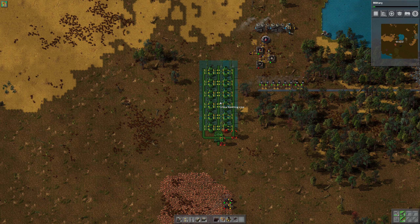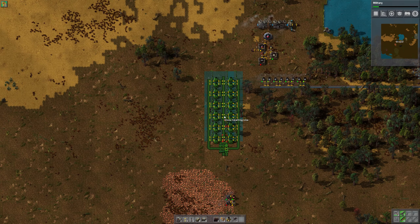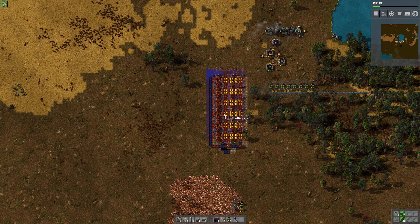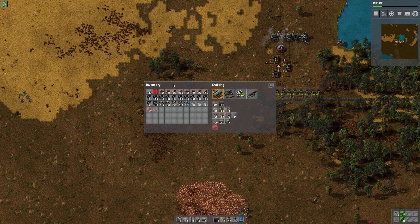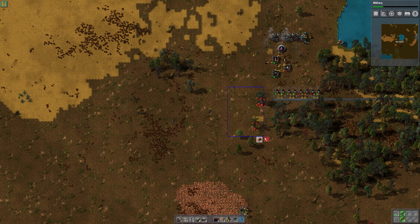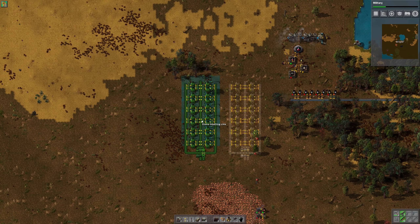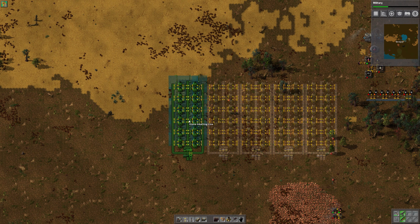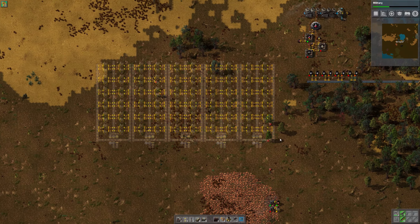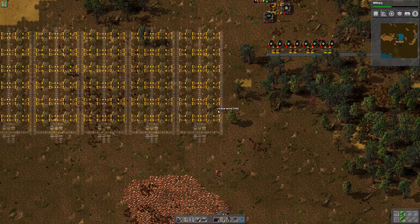I want to make sure I have enough gap here to do any type of balancing with the copper, and also enough space to make sure we don't do anything with the power. I think this is enough space. Something like this right here — that was not intentional, I tried to hold it down to drag but you can't do that with blueprints. Let's use Shift to get rid of the deconstruct order. There we go — we're gonna put four of these down just to signify where the copper is gonna be, and then the iron will be right here.